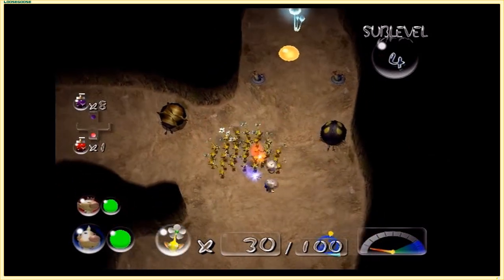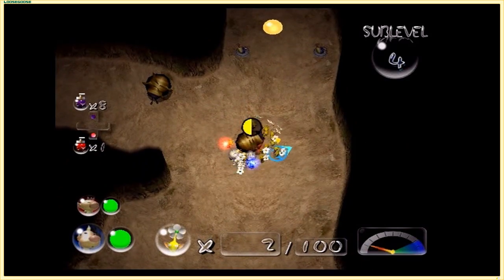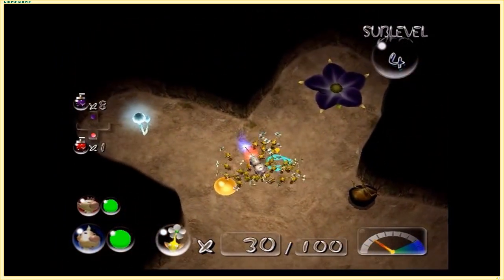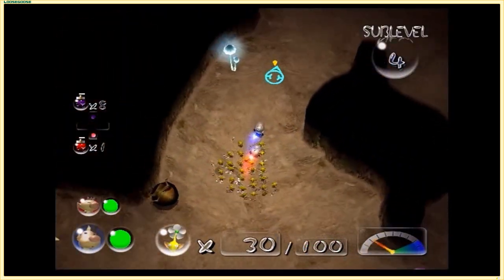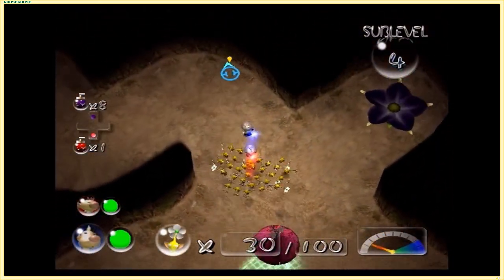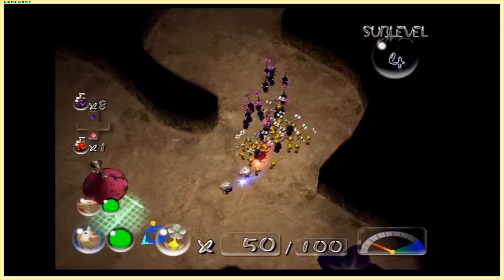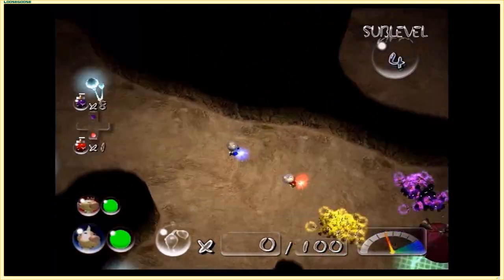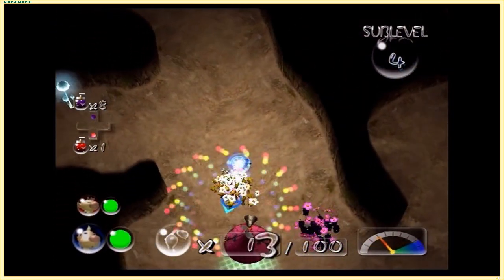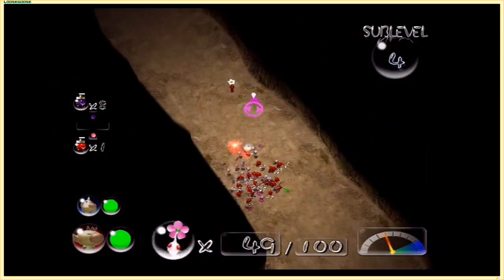We're gonna have to systematically and methodically take out all of these electric-related enemies before we worry about candy pop buds and whatnot, although I think that might be the only one. We want to go back - there's two, I definitely counted two. We're gonna have Louie do something more headstrong than usual. It feels like we've been giving Louie all the back roles lately, so let's have Olimar get the whites and the reds.